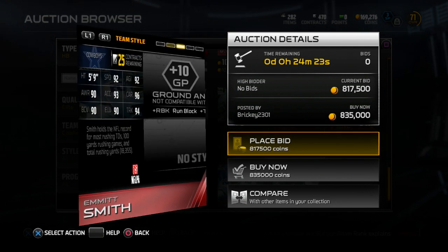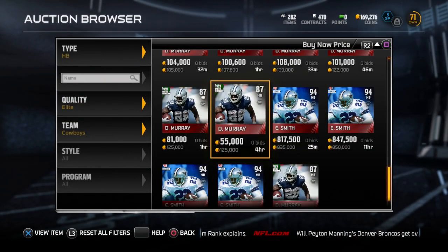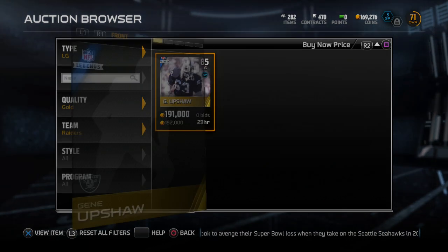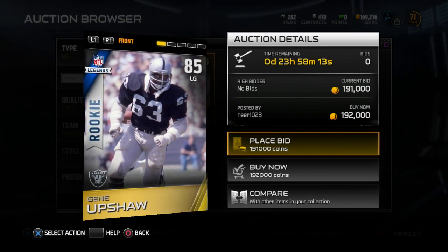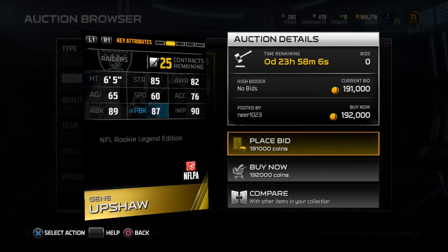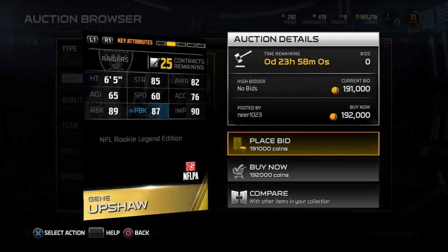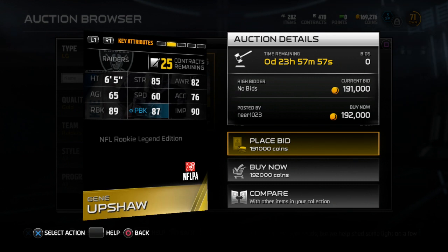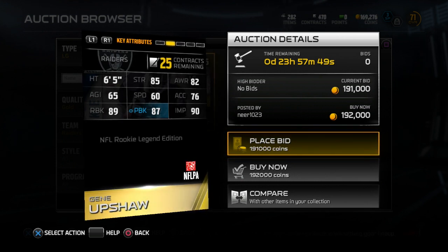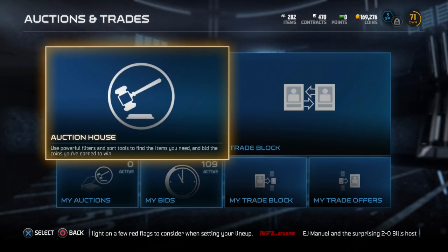Emmett Smith very rarely fumbled the ball, so 96 carrying is a nice stat for him. 92 speed is not too bad, 93 acceleration is pretty nice — definitely a better starting card for him this year than last year. Now let's check if there's a Gene Upshaw on the block. There is one — a rookie addition. You put this in the set with the elite badge collectible and you can make the upgraded version of Gene Upshaw. The rookie addition has 85 strength, 60 speed, 89 run block, 87 pass block, 90 impact blocking, and 82 awareness — not a bad rookie card to start with. That 60 speed is great to pull out and run, and you can later upgrade it.